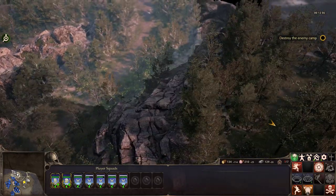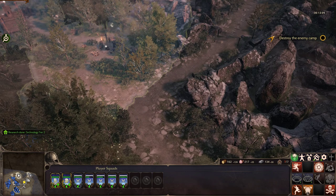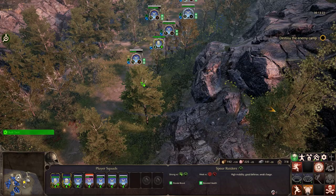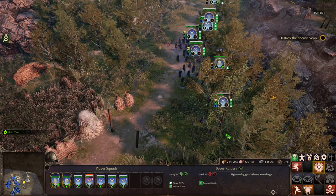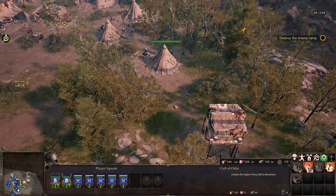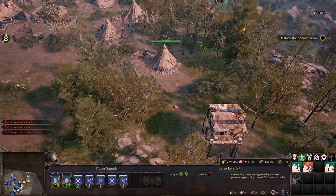Let's go there. How do we go toward this — yeah, I see. We need to go over here. Is it because we are in defensive formation? Well, we were not in defensive formation. It doesn't slow them down... but that seems to be not true. It definitely slows them down. Advance slowly! Lose formation! Whatever, let's go over there. Let's upgrade for the berserkers. We should probably get some berserkers out. Devastate being charged with high mobility and weak protection — can't retreat in combat.